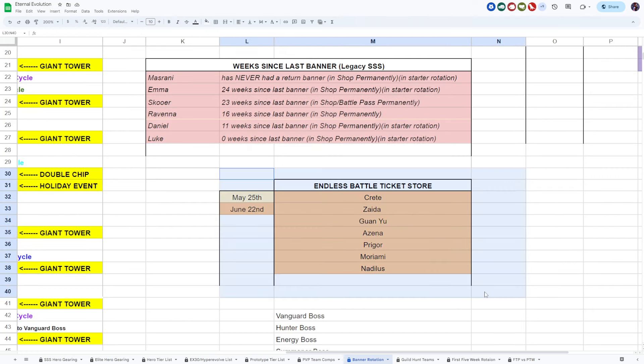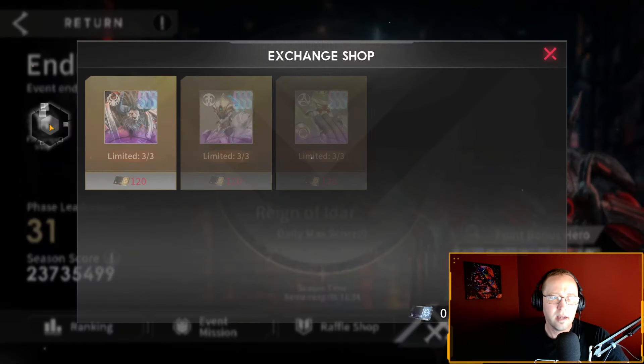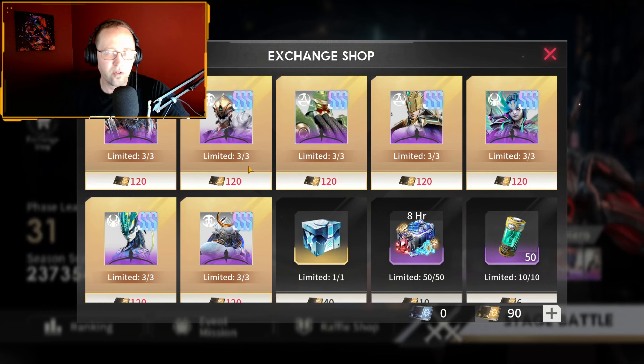The endless battle ticket store is an event that has replaced the Rise of Heroes. In game, you get enough yellow tickets that you can get a copy of a hero pretty much every cycle. Guan Yu, for example — they gave him one banner, then once accidentally put him in the chip shop and people went crazy. He is available for 120 yellow tickets if you want to pick one up, but Guan Yu still isn't that great.